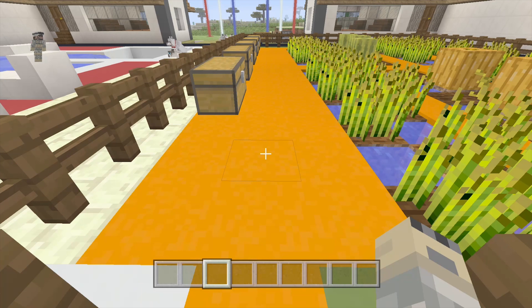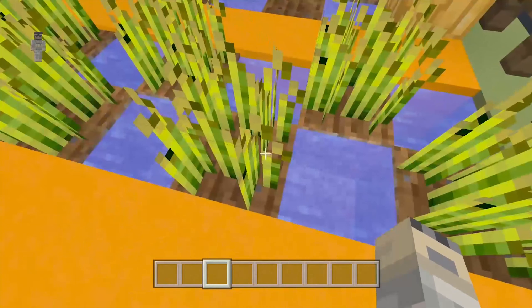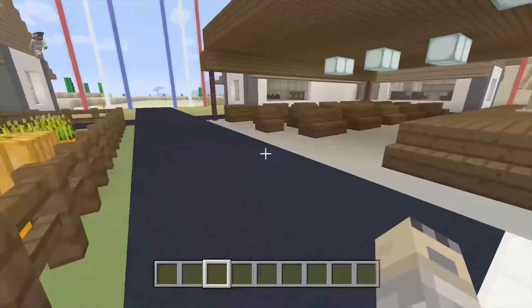Here we go guys — we have the modern farm. We have orange concrete, and we have chests to put all your wheat, pumpkins, and melons in. We have wheat, pumpkins, more wheat, and melons — all your farming needs.